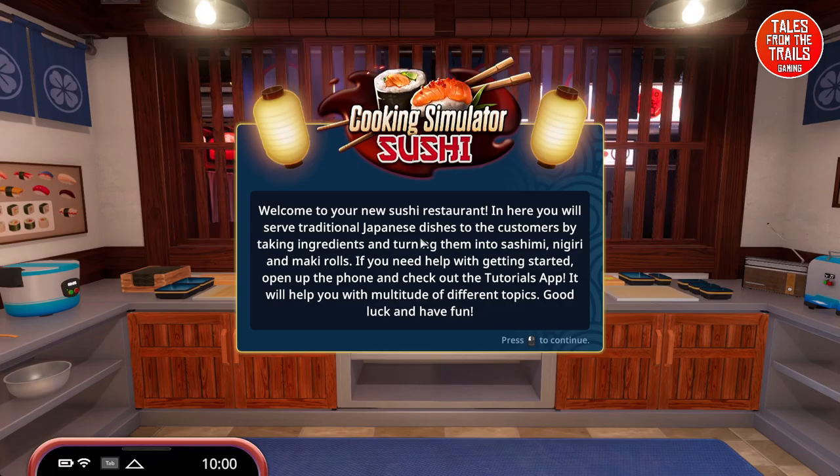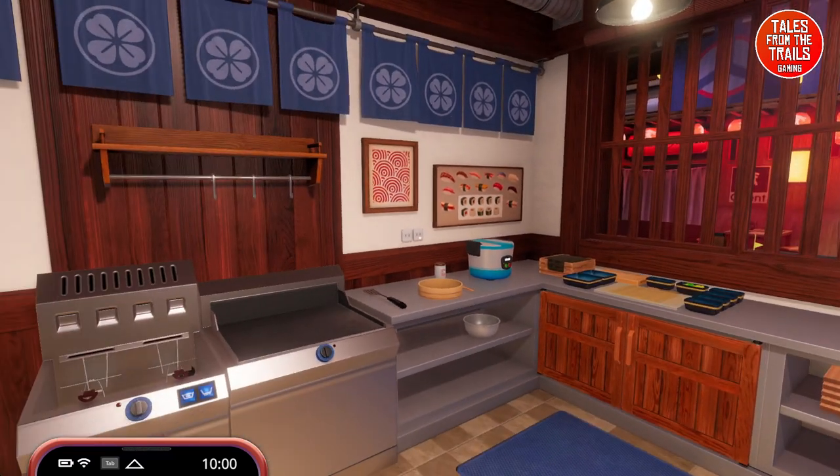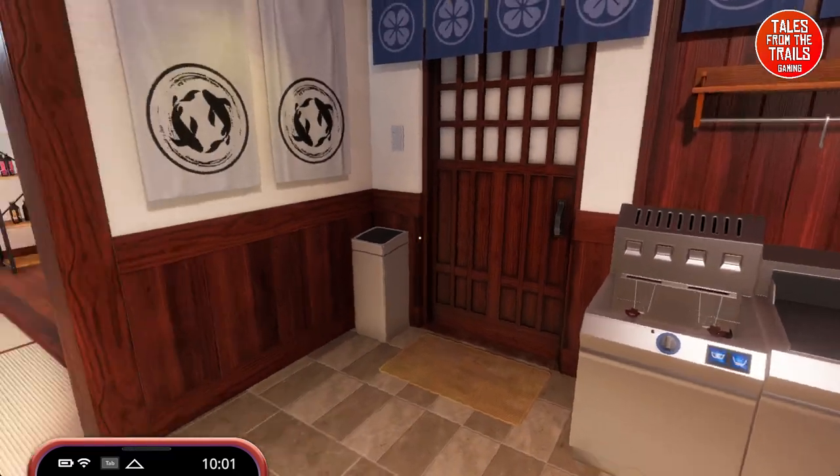Loading in now. Welcome to your new sushi restaurant - in here you serve traditional Japanese dishes to customers by taking ingredients and turning them into sashimi, nigiri, and maki rolls. If you need help getting started, open up the phone and check out the tutorial app. Good luck and have fun - we will need it!